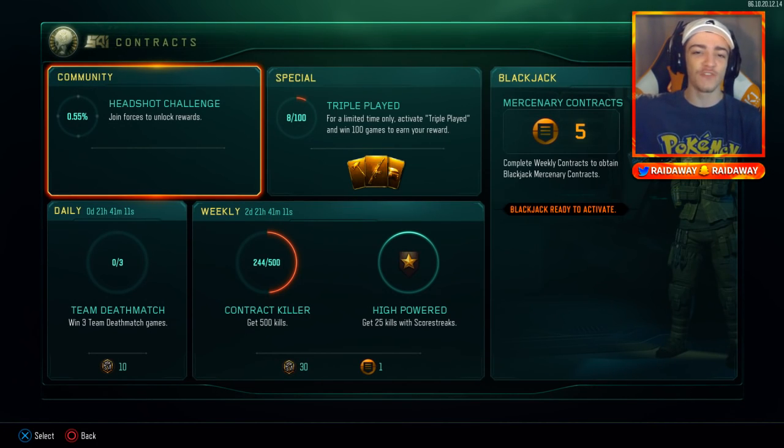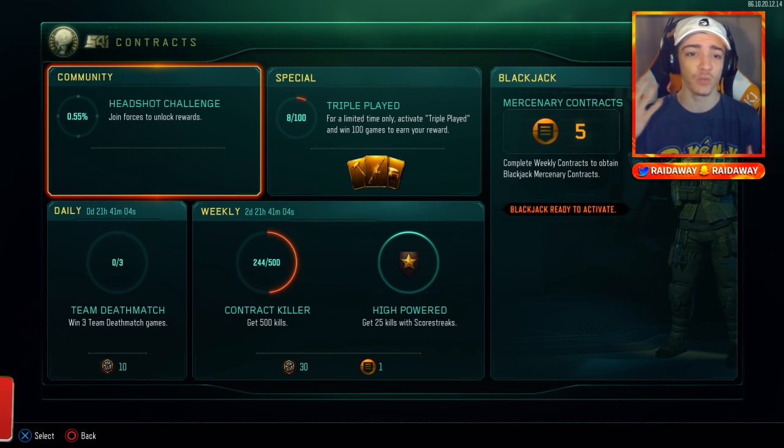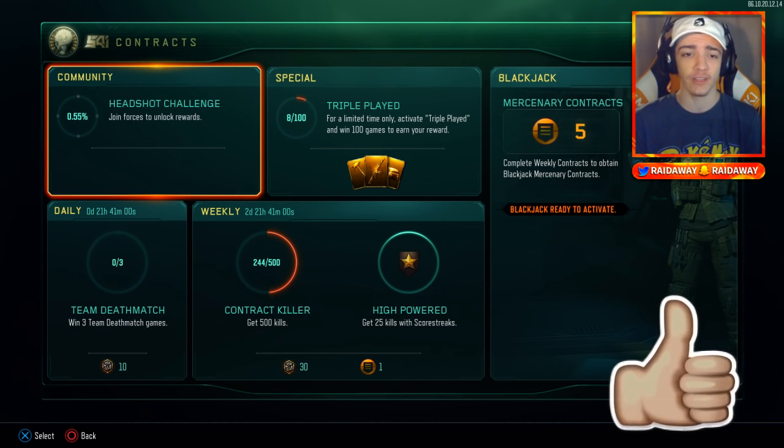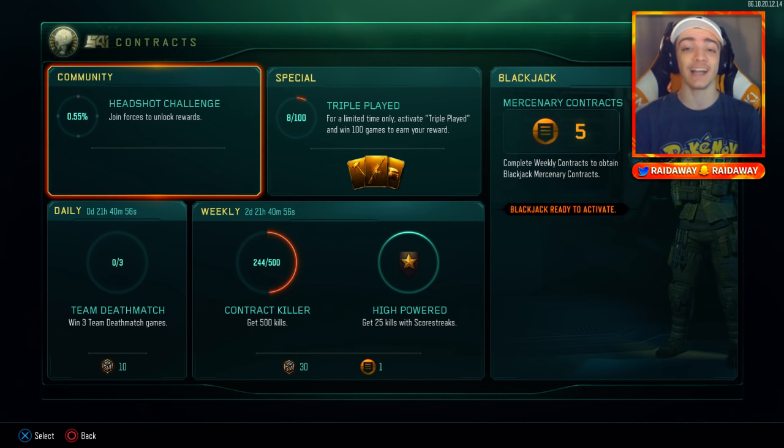Anyway guys, that's going to do it for today's video. If you guys enjoyed, make sure to drop a like. Let me know in the comments if you guys are working towards this community contract and trying to get all these headshots. We were at 0.55% and this came out like two hours ago as I'm recording this, so we need to get to work and finish this contract to unlock the cosmic camo. Thank you so much for watching, drop a like, and I will see you guys next time.